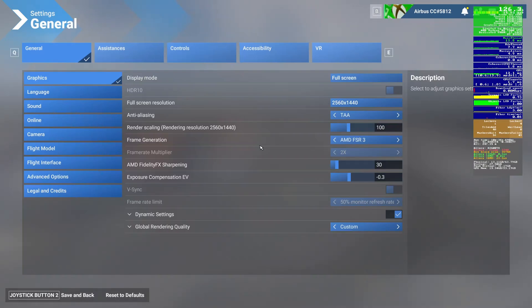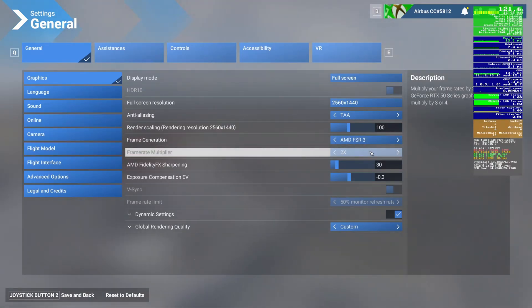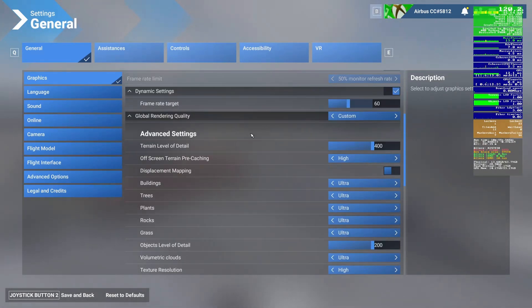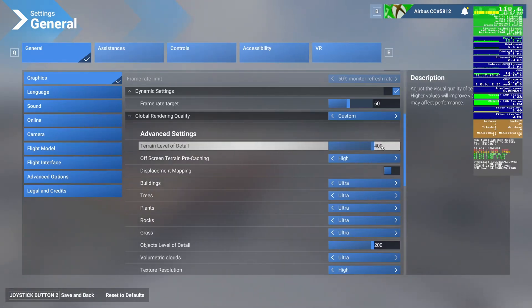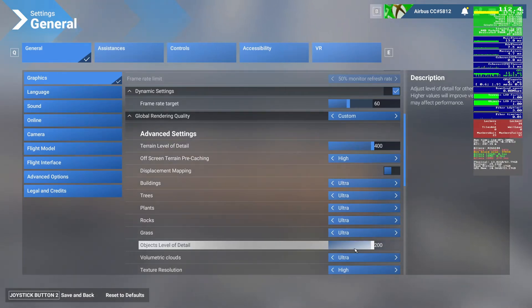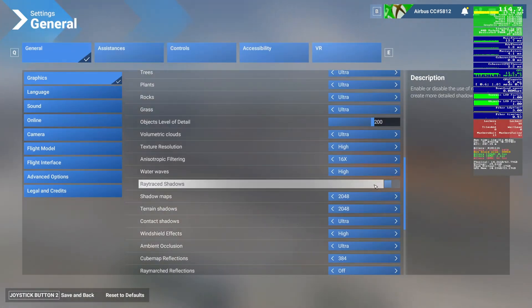Into my flight sim settings: I won't go through these line by line but the key takeaways are AMD FSR frame gen with a frame rate multiplier of two times, dynamic settings on with a frame rate target of 60. Global rendering quality — terrain level of detail at 400, which is the maximum. Buildings, trees, plants, rocks, and grass are all ultra, and objects level of detail at 200, which is as far as I can slide that. Texture resolution is high. Ray trace shadows are off — not too much difference having it on, and it's a recommendation since AMD cards aren't as strong as Nvidia at ray tracing.